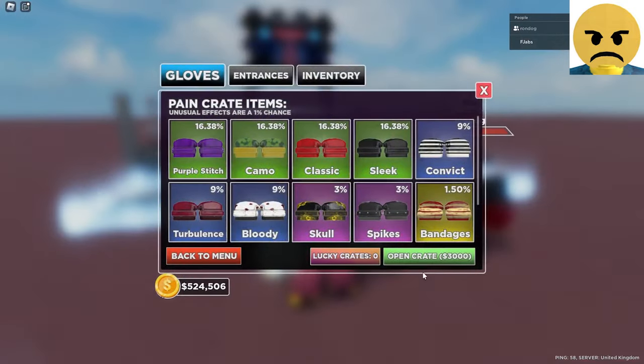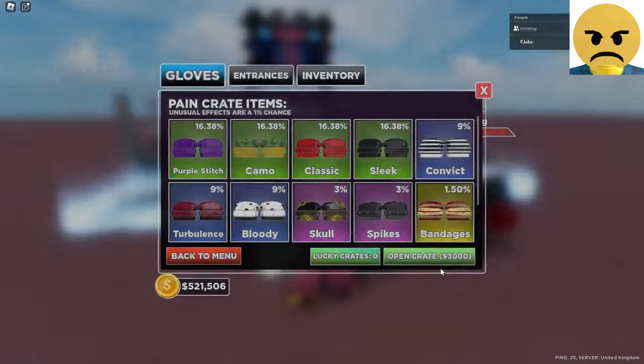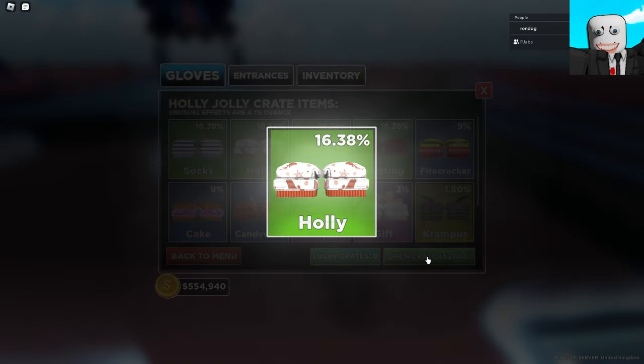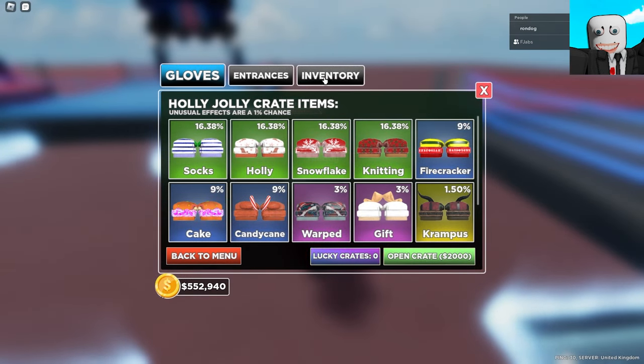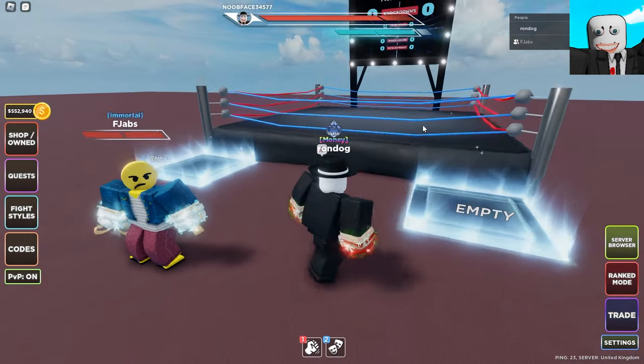We haven't even got a pink yet. This is not looking good. Rondog's already got an unusual, and I feel like he's going to roll something good right now. Nothing good so far — cake, a bit terrible. Holly, also a bit shy. Oh! Another one — that's two so far. I think we're beating Fjabs in the value race. Mistletoe. I'll take it. That's so good.